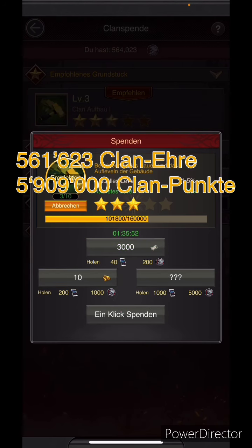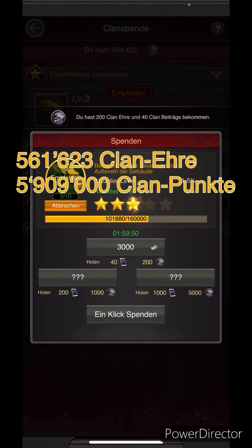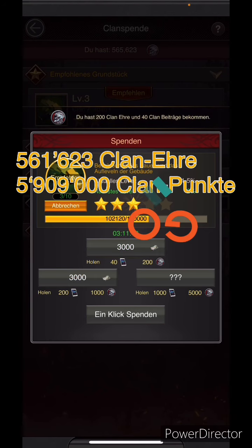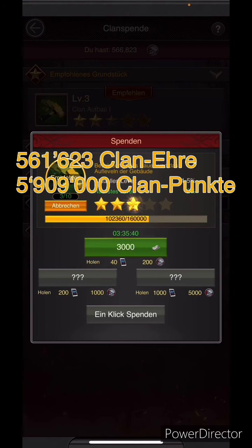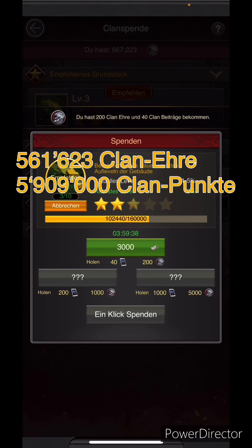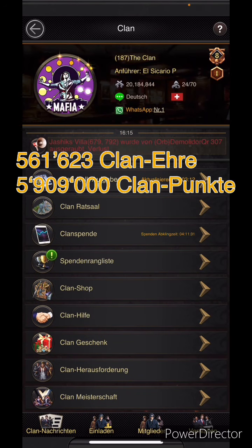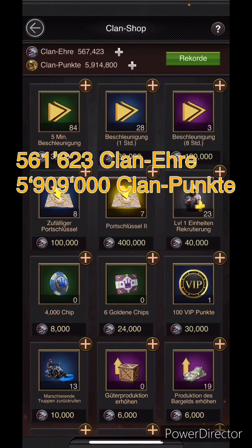I'm gonna spend now as much as I can because I want to pay something in the clan shop. Spend, spend, spend. When you have to choose, make the orange button — it's better. Now we're gonna leave and go back to the clan shop. Here we can see we have more clan honor and more clan points.